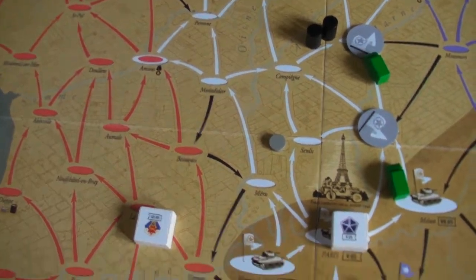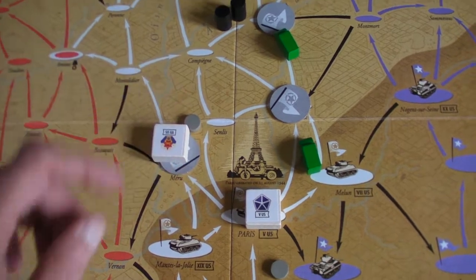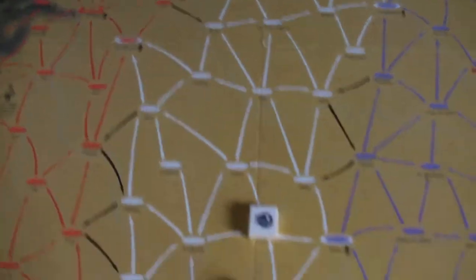The game is won one of two ways. One: you get one of your army corps across the Rhine at the top of the board and can trace a continual supply line of tokens from that unit to your home base. The other way is if all the German counters are placed and nobody's crossed the Rhine, whoever has the most medals wins. You can get medals by capturing certain towns or giving up food when you get the appropriate card.